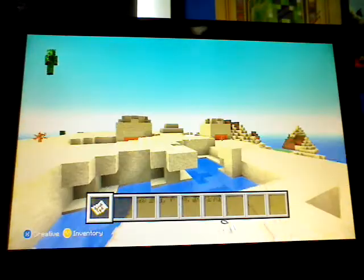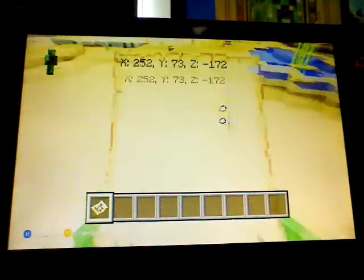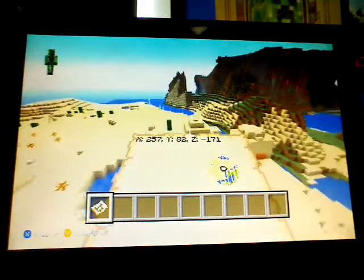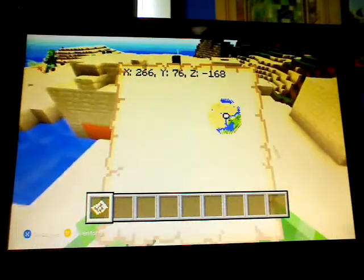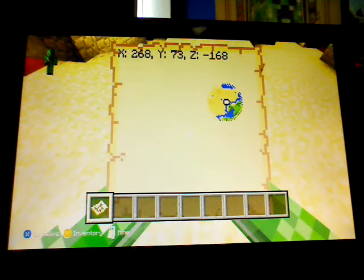I flew up to the desert temple, but when you're spawning in the jungle, what you need to do once you've spawned is go to the coordinates X268, Y73, and Z-168.